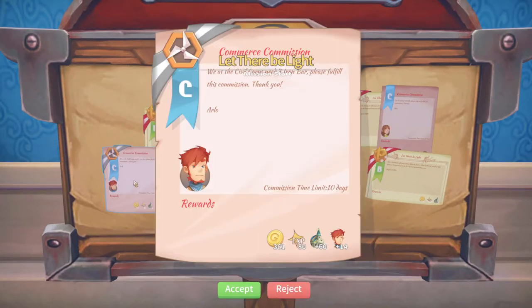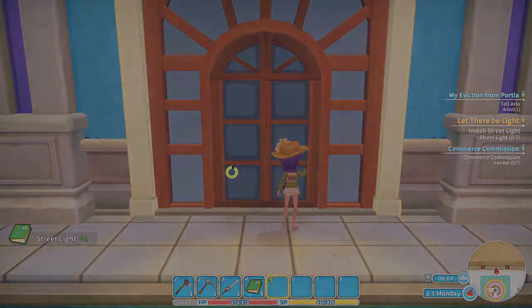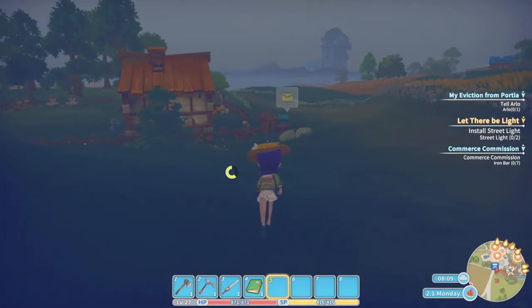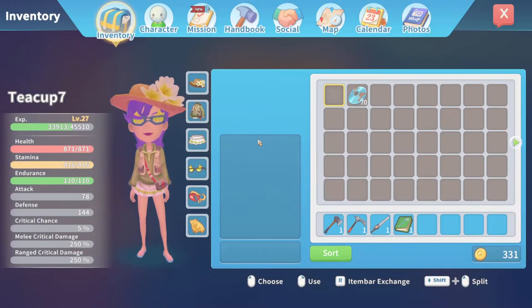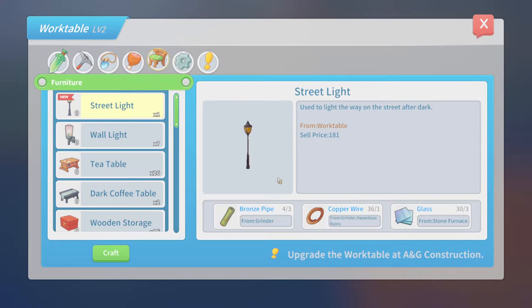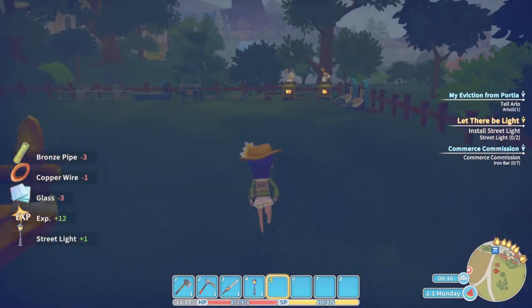Grab that, grab that. So it looks like we get to make three of these, if I have the materials to do so — I can't remember from my test run yesterday. Let's go see what these street lamps are about. First you learn the recipe, and this one you make at the work table. We need bronze pipe, copper wire, and glass. Let me hit craft on this and then go over and make some more bronze pipe.